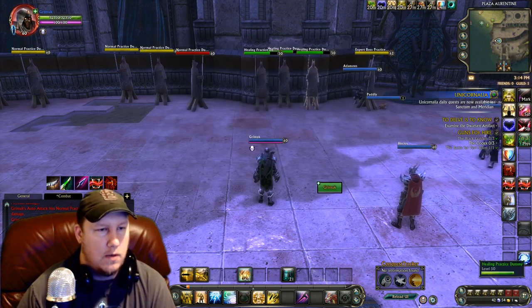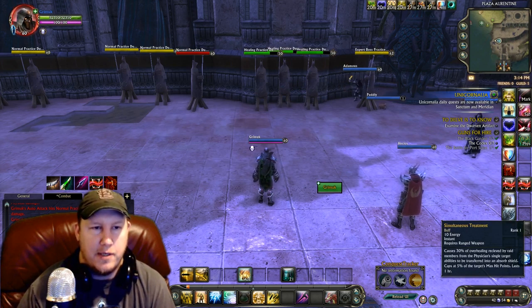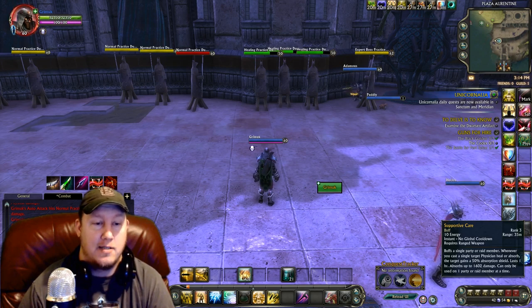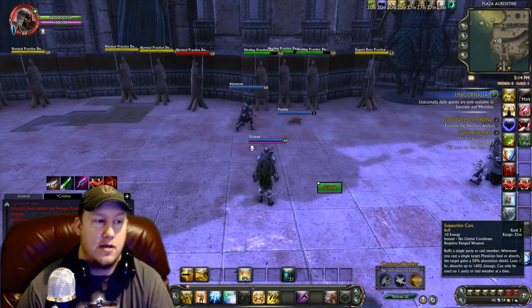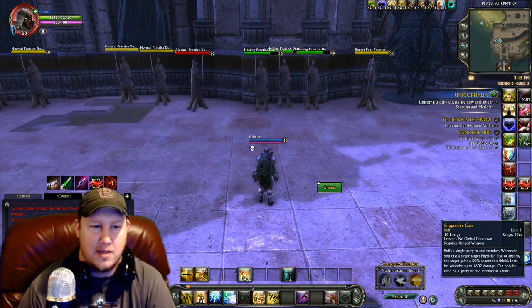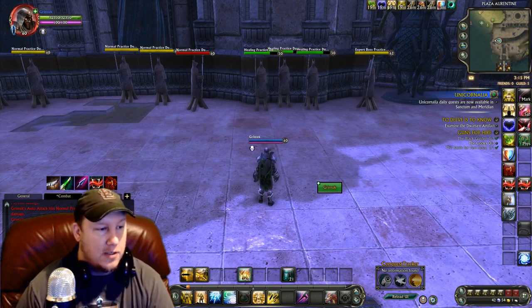For buffs, we have Preventative Medication, Simultaneous Treatment, Plane-Bound Resilience, and Fanfare of Vigor. The other buff we keep on our bar is Supportive Care — a very powerful buff, but you cannot use it on yourself. Use it on another healer, a squishy, or your pocket healing target. What it does is place an absorption shield on the buffed person every time you cast a single-target physician heal or absorb — it's huge.